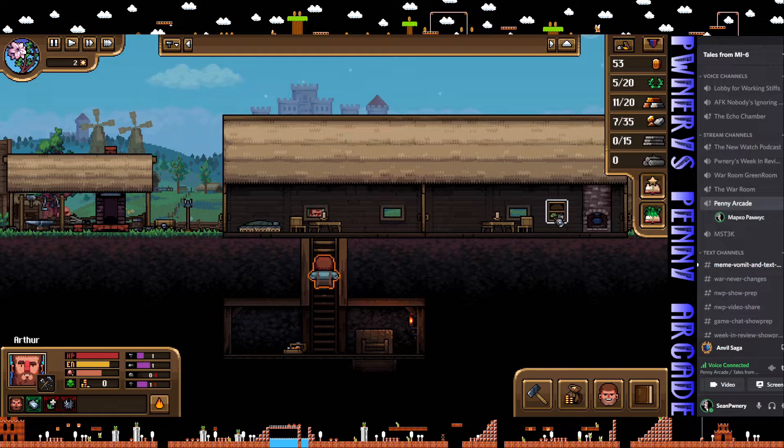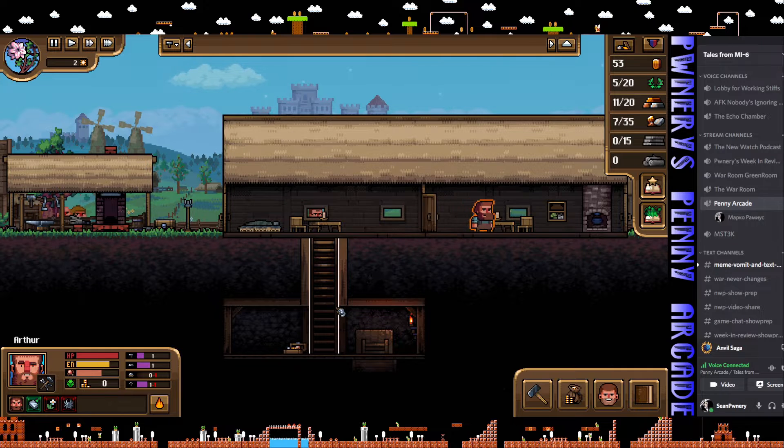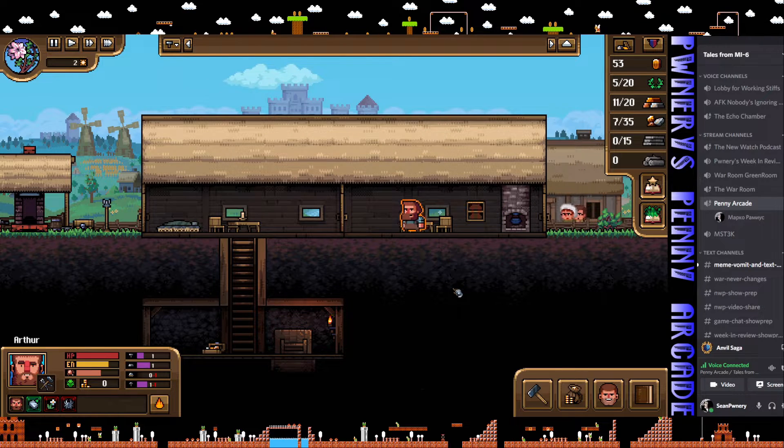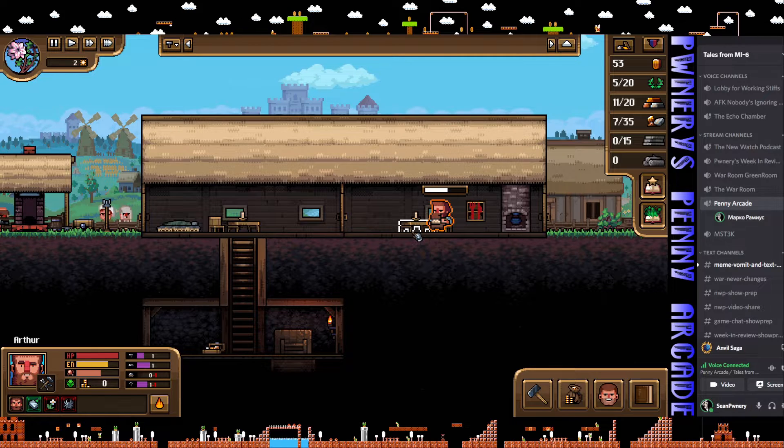Before starting work, the host sends Arthur to cook and eat. The cooking is automatic but eating is not — you have to tell him to go eat after he places the food on the table. The host thinks this is because once you have multiple employees, you might use one person to cook for another, so food stays on the table until the correct person is sent to eat. It might actually be efficient.